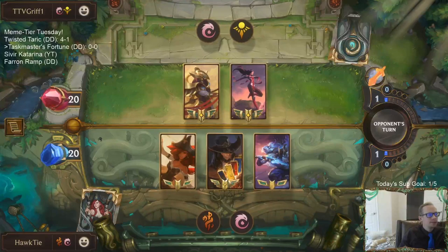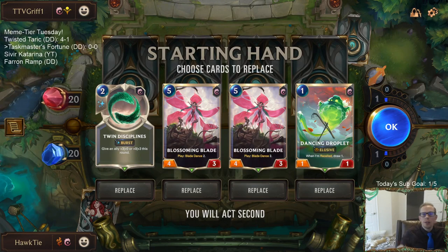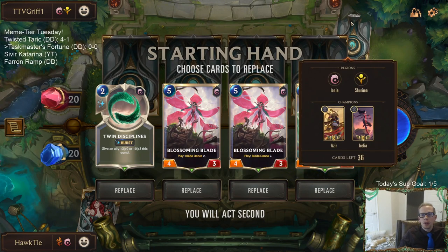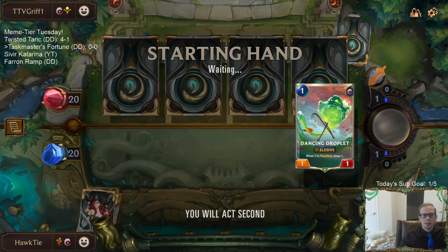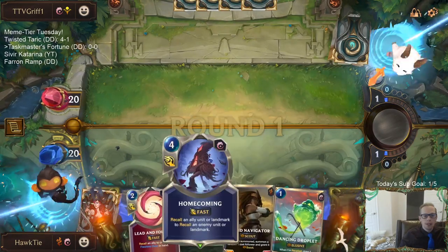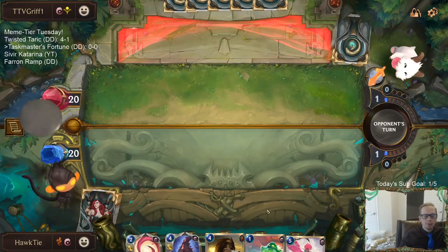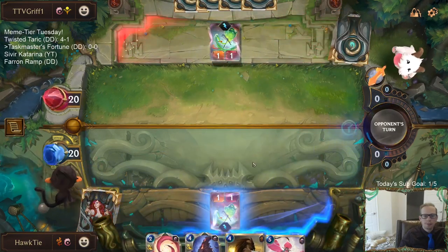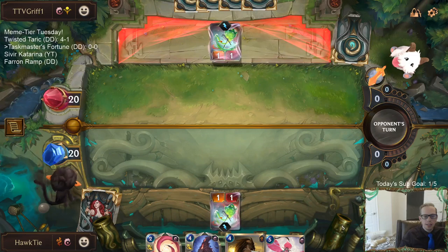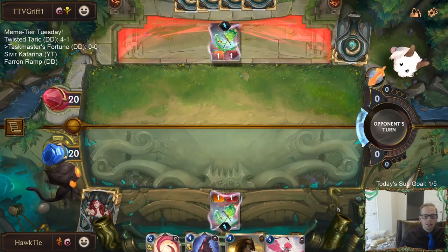We got Aurelia and Azir in the opener. We're keeping Droplet because of all the recall we have but sending the rest back. Miss Fortune is definitely important to find and Taskmaster is also kind of important. After mulliganing we got four mana, four mana, five mana - not a great hand.